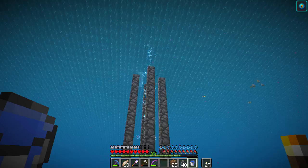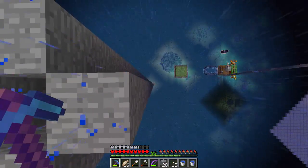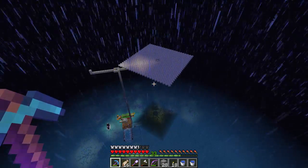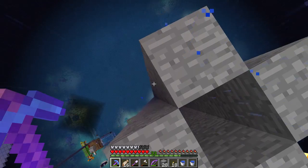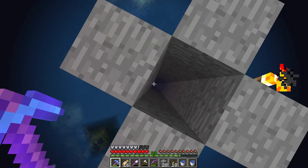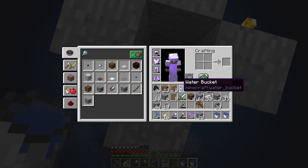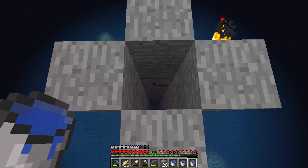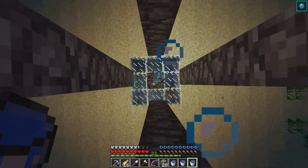I am up here - there is our dome, the sort of mob farm, and I've built up to y163, which is about 120 blocks up from the villager. What I need to do now is make all of this water sources so that this works.